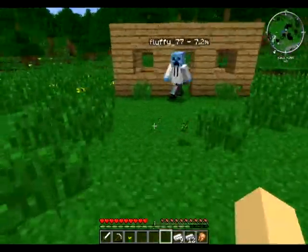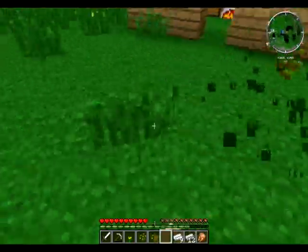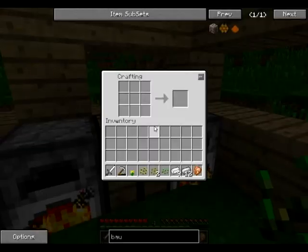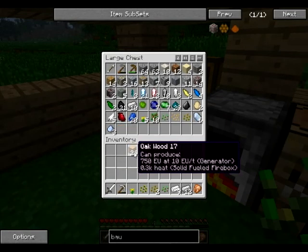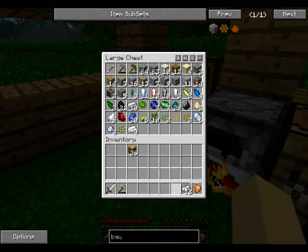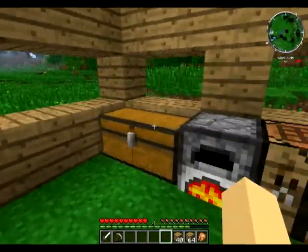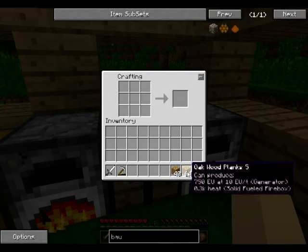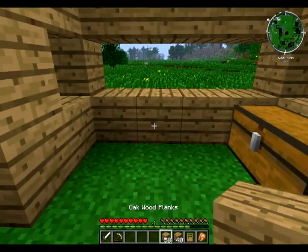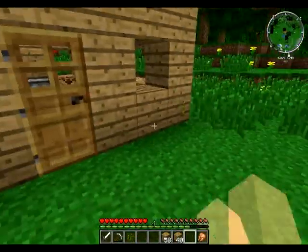I'm actually gonna go ahead and start a farm so we have a steady supply of stuff. What are these? Corn kernels. Oh my gosh, I'm getting everything but plain old seeds — there's one. We have some wood — I'll make a door. Then we can get — oh, a skeleton is shooting at us. I got him. Awesome.